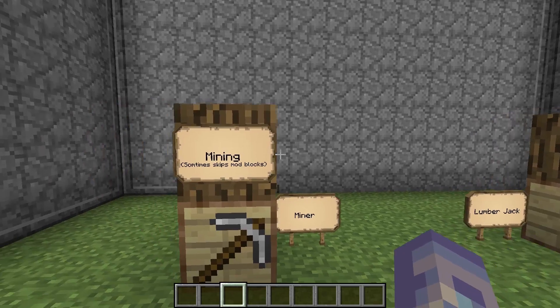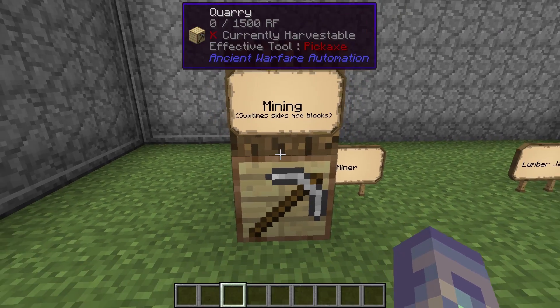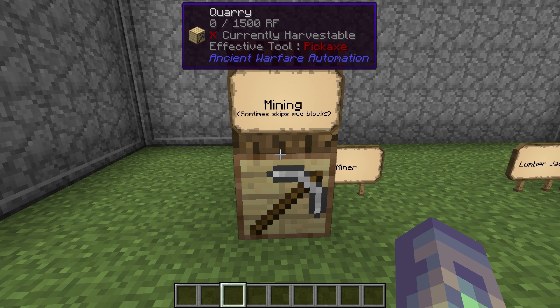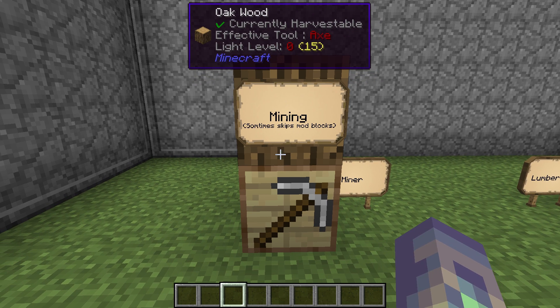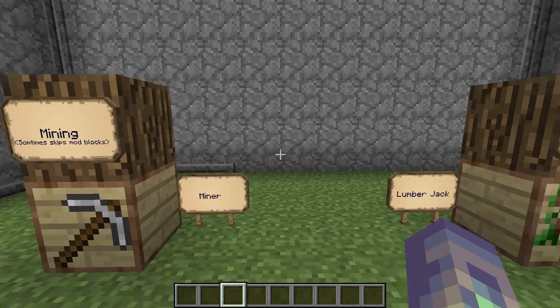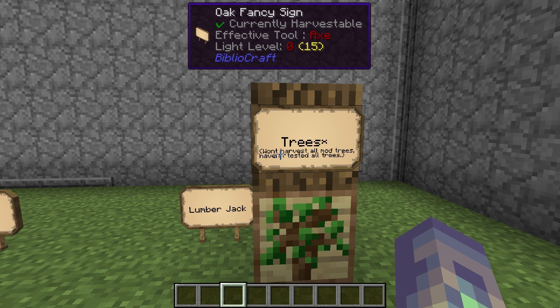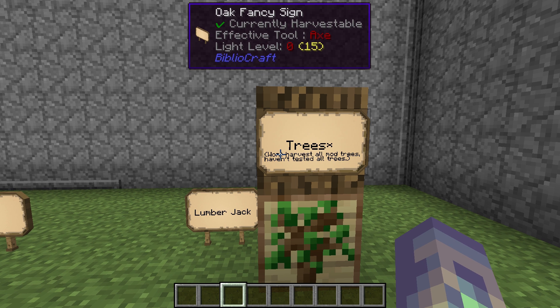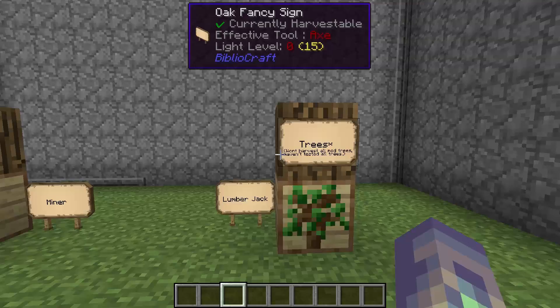Over here are the special blocks. The quarry mines everything, though it sometimes skips modded blocks and needs upgrades to mine things like obsidian and diamond. The tree farm grows all forms of normal vanilla trees, and with some modded ones it will plant the saplings but won't harvest the wood — for example, the fir tree from Biomes O' Plenty will be planted but not harvested. Just be aware of that.